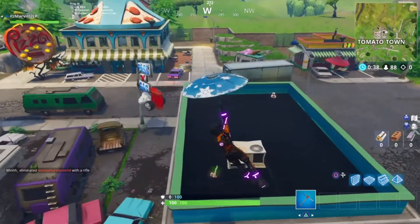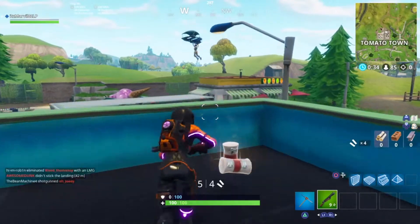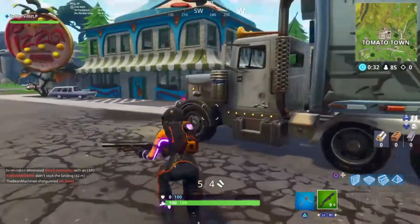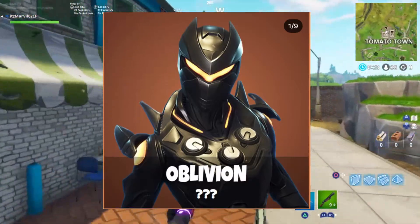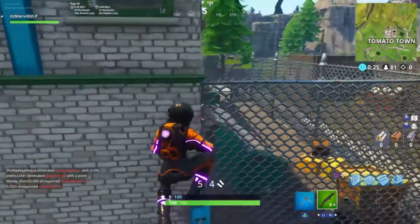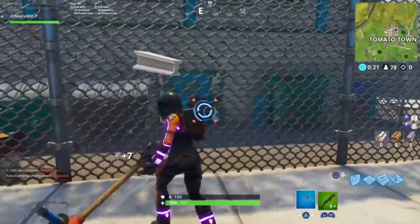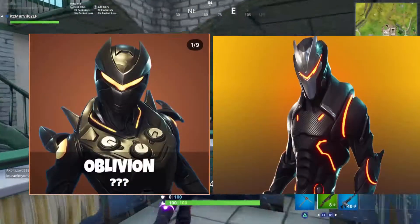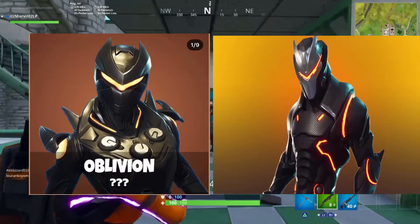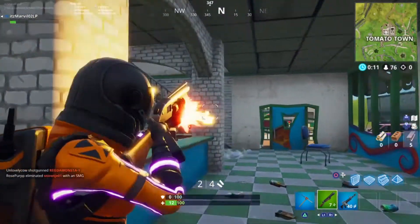Let's talk about the new skins in patch 5.4 coming out this week or next week. Coming in at number one, we have the Oblivion. The Oblivion looks really similar to the Omega — it's basically just a girl version of him. I'll put them side by side; they really look similar, but I'm not sure how I feel about it. I don't think I'll buy it.